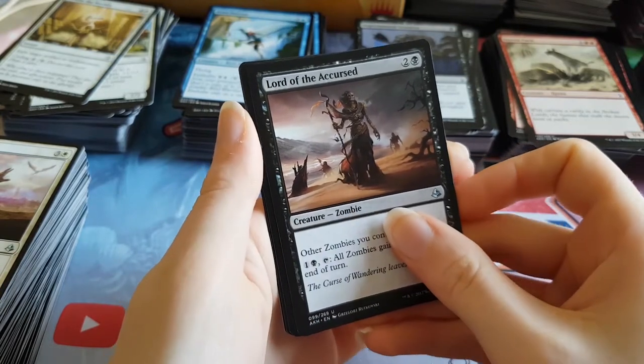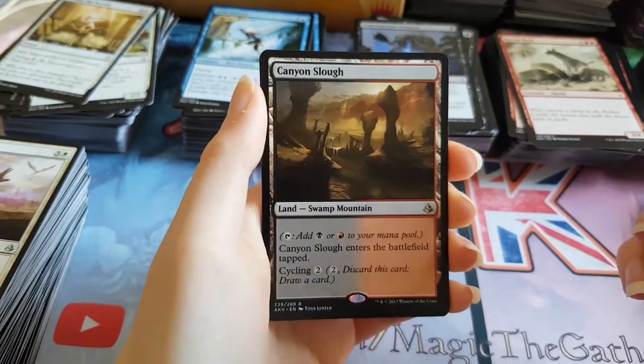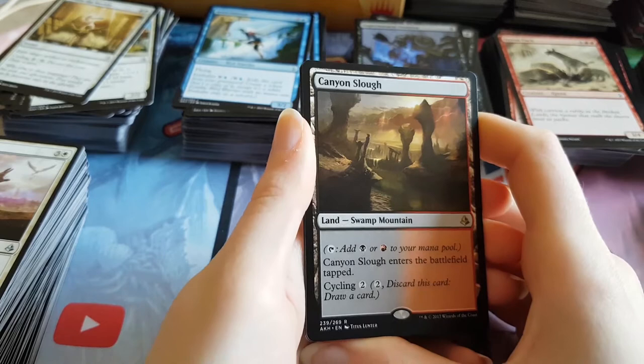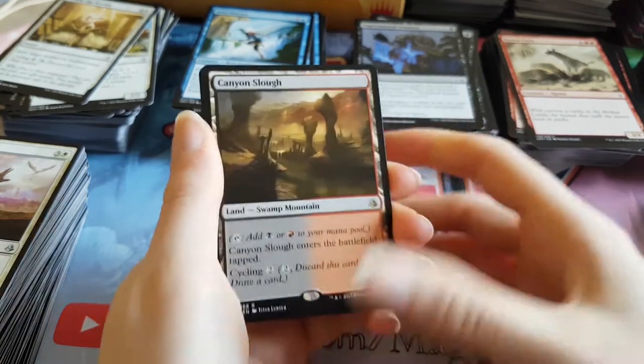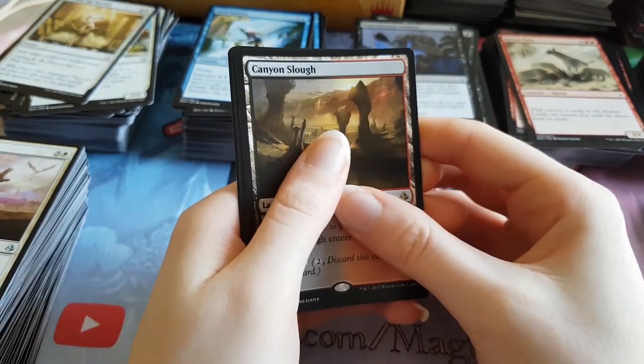The rare — we've finally got another dual land! It's the Canyon Slough. It's spelt S-L-O-U-G-H but pronounced 'sluff', I believe. We've got one of the dual lands, it's cool. They're worth about three to four bucks — more like three bucks, I think. But sweet.